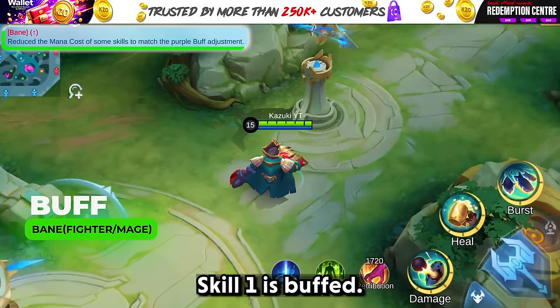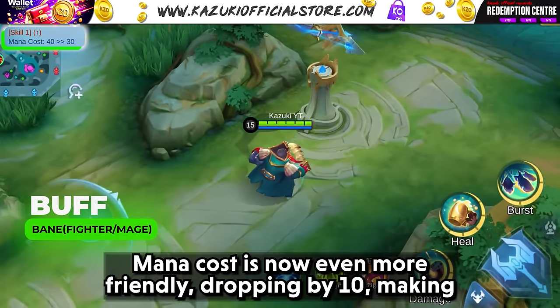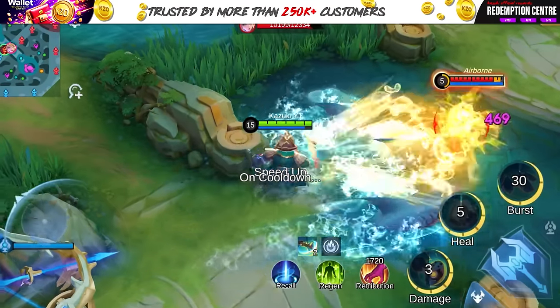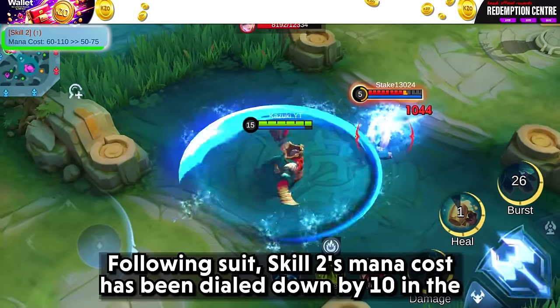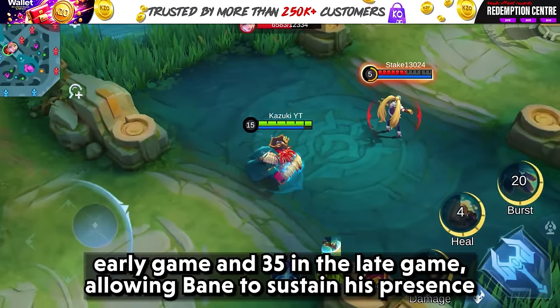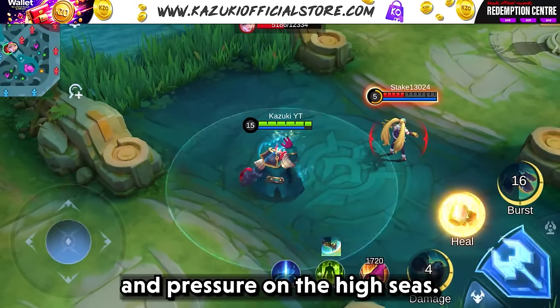Bane's skill 1 is buffed — mana cost is now more friendly, dropping by 10, making his artillery strikes more frequent. Skill 2 is also buffed — the mana cost has been reduced by 10 in the early game and 35 in the late game, allowing Bane to sustain his presence and pressure.